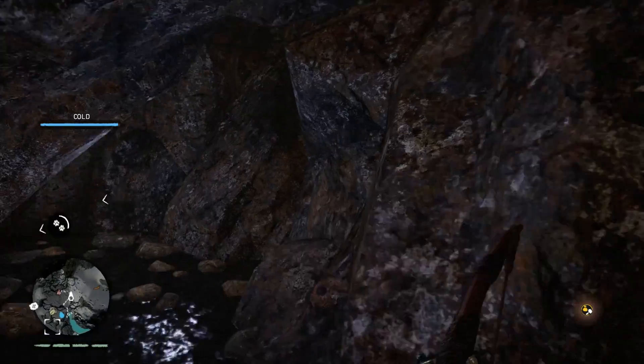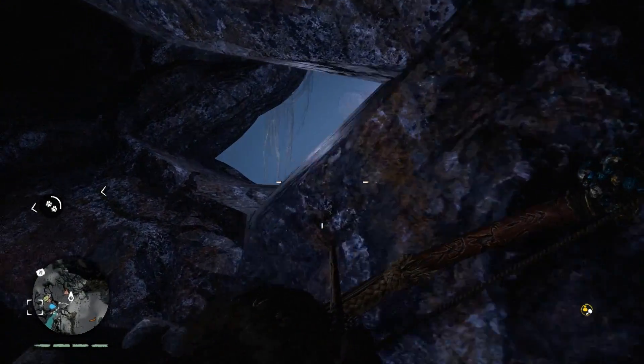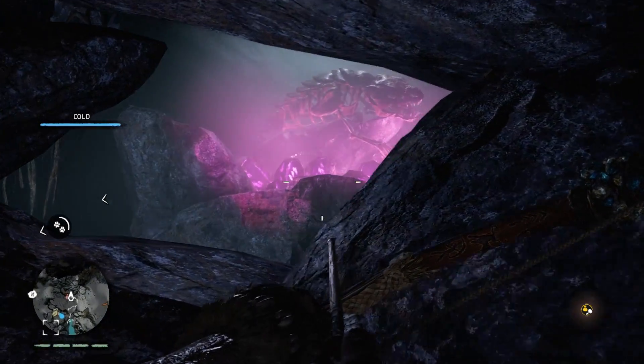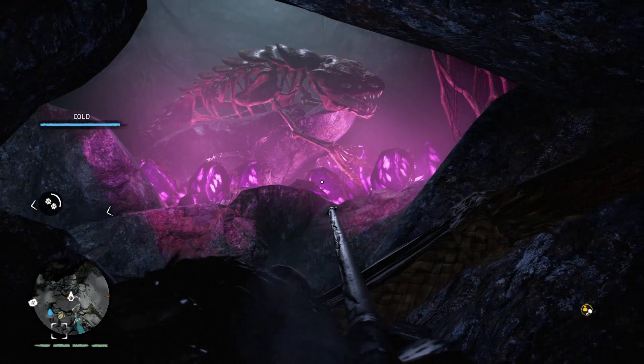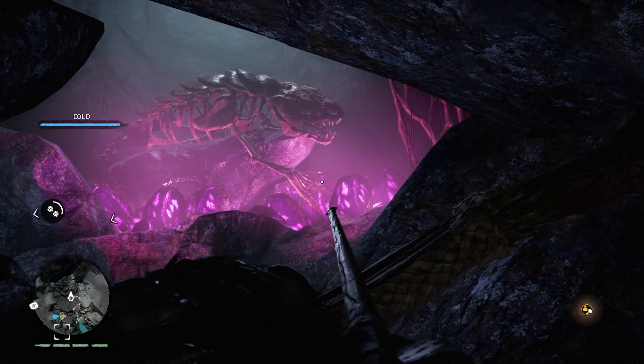Caves are like a thing in Far Cry Primal — you can find cave paintings and they kind of unlock. But in this one, when you go inside, there's the skeleton of a blood dragon. And all the cool, glowy eggs from that game are underneath it.